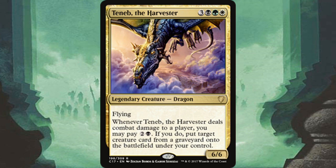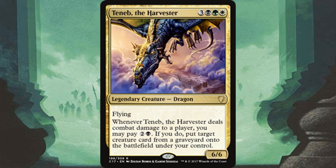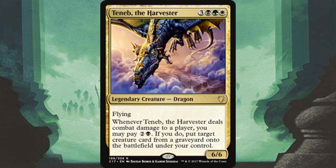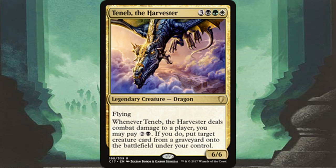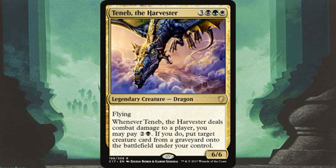While Teneb isn't my go-to commander for a graveyard strategy, he's far from the worst — you always have a way to bring back an awesome creature. The downside is you have to connect first, and even with Lightning Greaves the turn you play him you likely won't have mana left to pay his trigger. So you often have to wait a full turn to free up the three mana. But overall this deck does a lot of the same things as Karador, just with more focus on Teneb. Hope you enjoyed this deck tech — thanks again Ugumon for being an awesome patron. As always, have a wonderful day. Void here signing off.